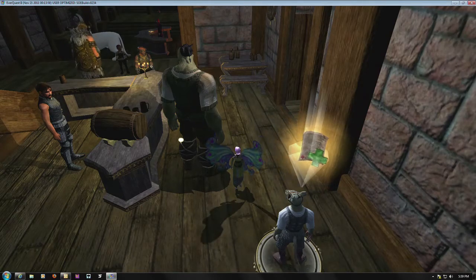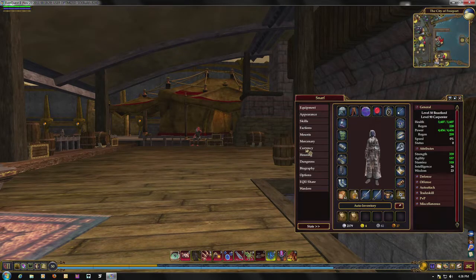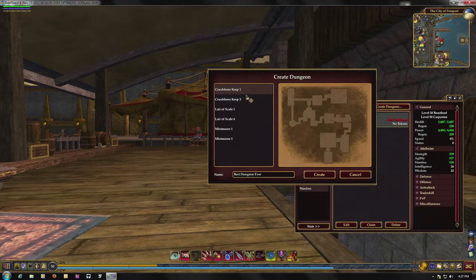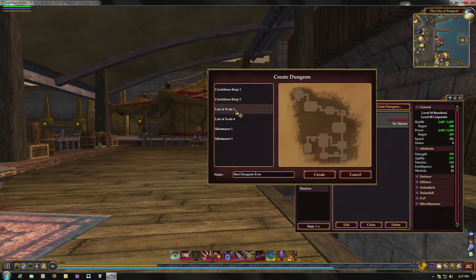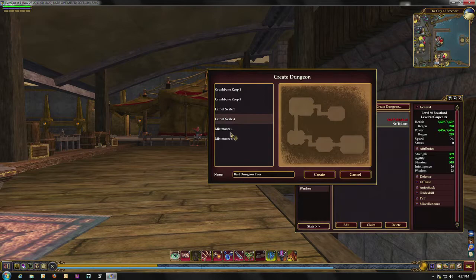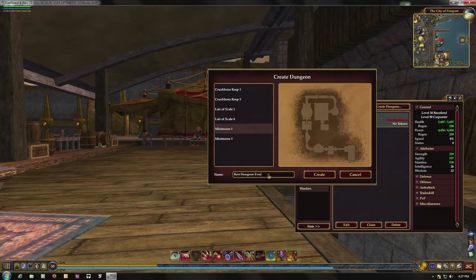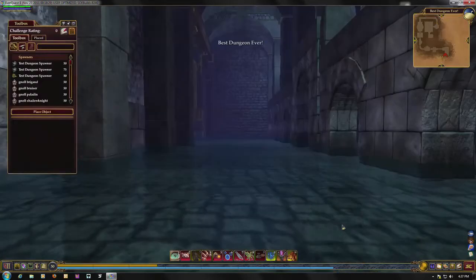Now on to our final stop — let's take a quick look at Dungeon Maker. To access your dungeon, open your persona window again — that's the C button — and you'll notice you've got a new tab there called Dungeons. Click on Dungeons, and in here there's a button where you can create a new dungeon, or if you're a trustee of someone else's dungeon, that will be listed as well. There are several themes to choose from — for example, Mistmoor, Crushbone, and the Lair of Scale. Within each theme there are several different room layouts which you can choose from, giving people a good variety of options when planning your dungeon.